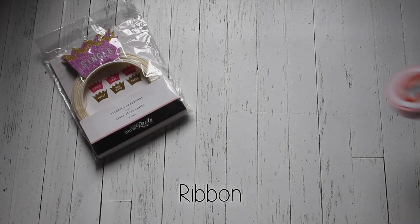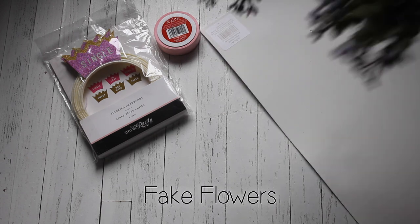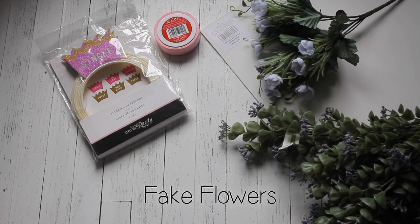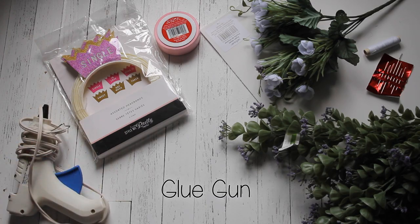The first thing that you're going to need is some headbands. So you need: a headband, a ribbon the color of your choice, foam sheets, fake flowers, a needle and thread, and a hot glue gun to attach everything. You also need scissors, but I forgot to put that into the video.